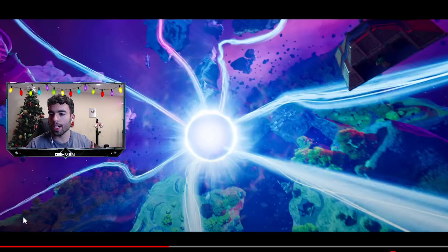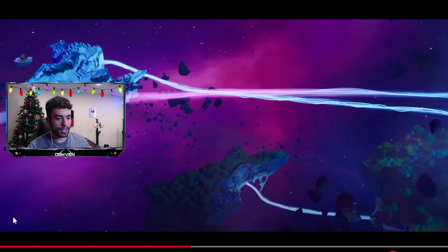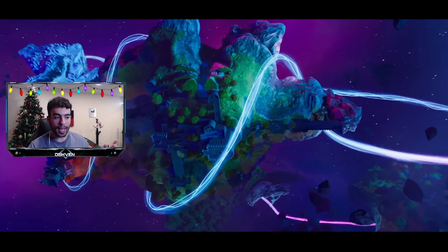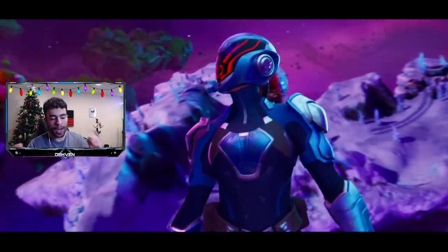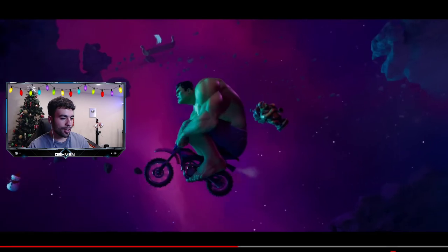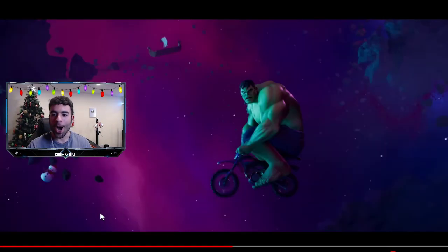Right now, as you can currently see in this trailer, there's a lot of hidden things that were showcased. This is basically the new beginning trailer for Fortnite. A lot of new locations are being pulled in from space, from all realities. We got the Paradigm skin right here, and right here we have the Legend Hulk. Hulk is one skin that is confirmed we'll be seeing in the Battle Pass.